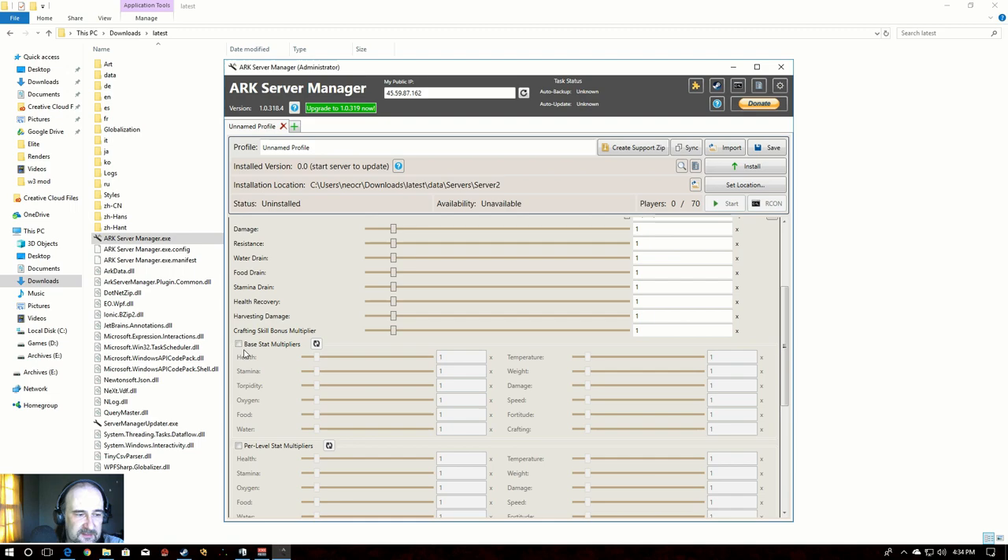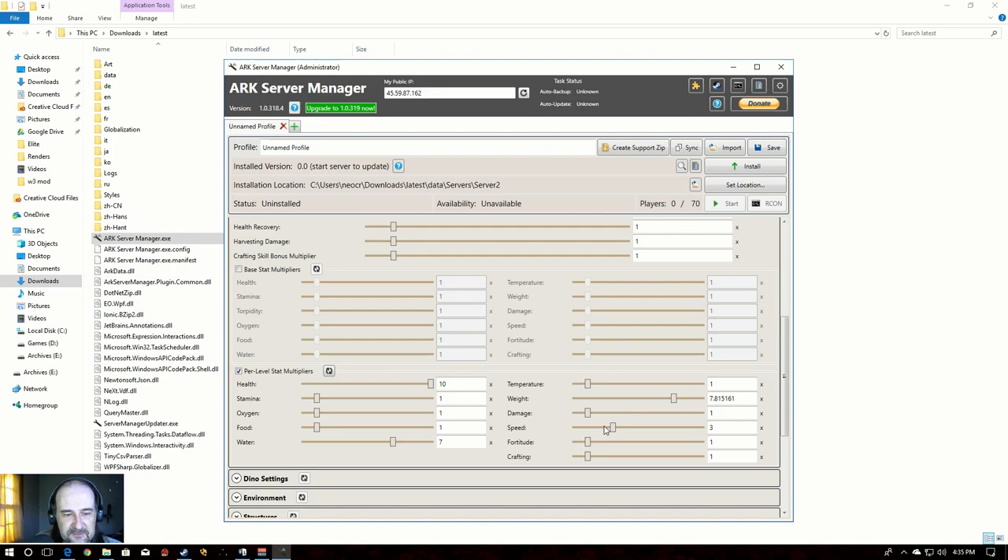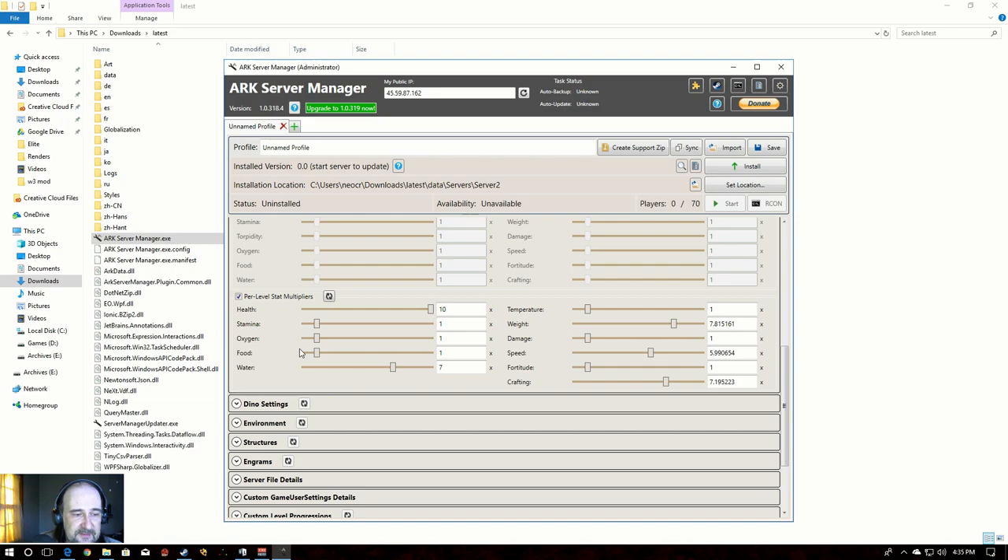Click on Player Settings, then Per Level Stats Multiplier, and you can slide these around however you want. It actually shows you the stat name — so we're adjusting health right now, setting it to ten times more health per point, and seven times more water, or whatever you like. Go through and adjust these however you see fit, then click Save at the top.